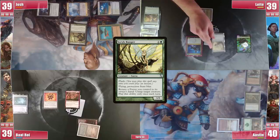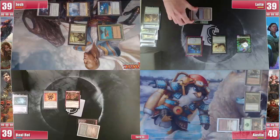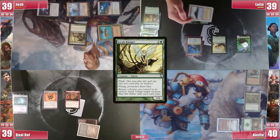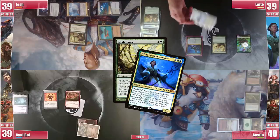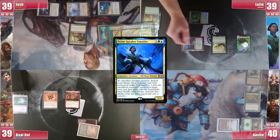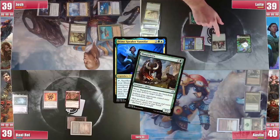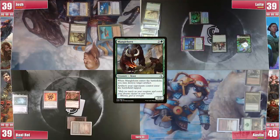Leite starts his turn with a Scrib Ranger and it's noted that the other 2 untappers at 3 CMC are already in his hand. He activates the Scrib Ranger, returning the Tropical Island to his hand and untapping Vanifar — though sadly that is worded so it can only activate at sorcery speed, so no exploits possible here. He then activates Vanifar, sacrificing the Fairy to dream for a Manglehorn, destroying Josh's Sol Ring alongside his hope for any shenanigans with Docksides or Buccaneers.